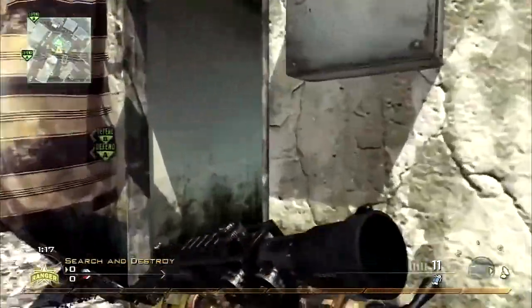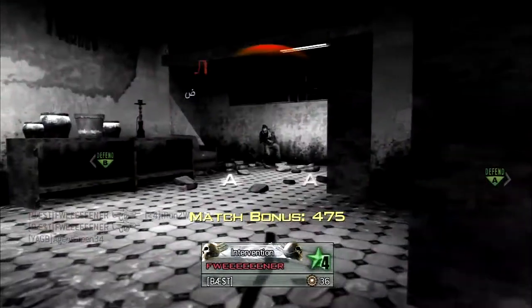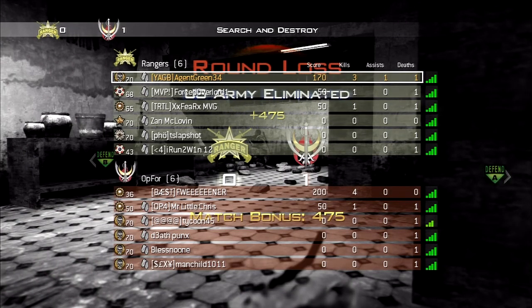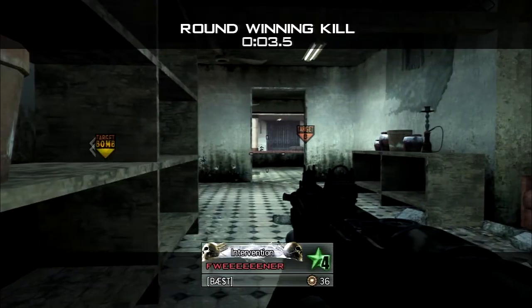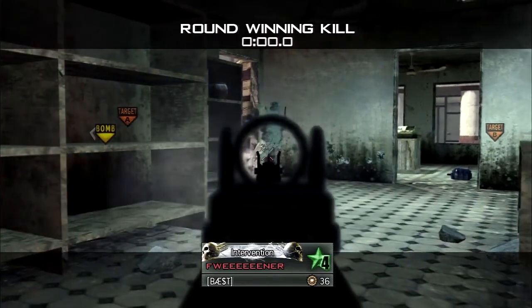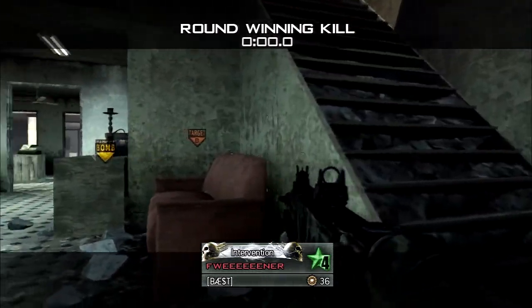Right here this guy's the last one alive. But how did that not hit him? I don't get it — at least a hit marker would have been nice, but there was definitely no hit marker and he goes and grizzles on me and my teammates. F. Wiener — what an original name.